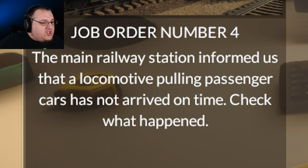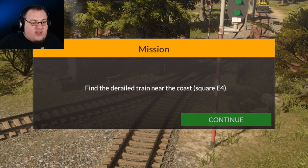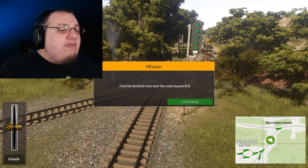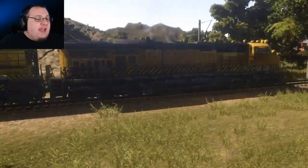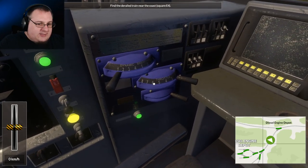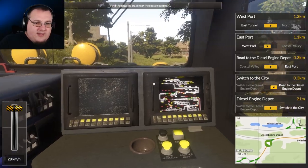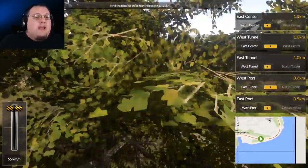What's next on the order? The main railway station informed us that a locomotive with passenger cars has not arrived on time. Check what happened. Got a missing train - could be a hijacking, or it could have run out of gas. Find the derailed train near the coast. Spoiler alert - why set up a mystery if not to fully reveal it? Well, that's really close - we're going to that square there. And what a terrifically lovely day it is, we're picking up broken down trains. Full power ahead - yay throttle! The points appear to be set, we shouldn't have to really touch anything. Let's observe and enjoy the surroundings. Look at that - the coast, the palm trees and wind turbines.